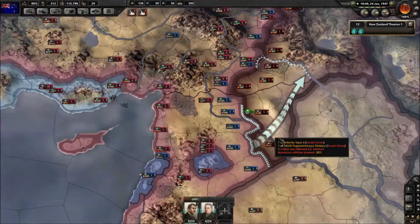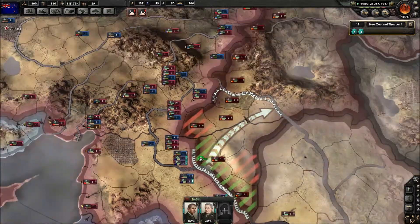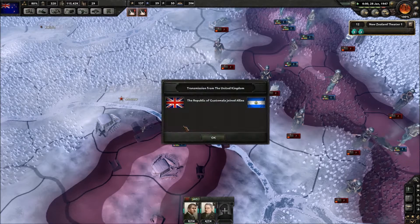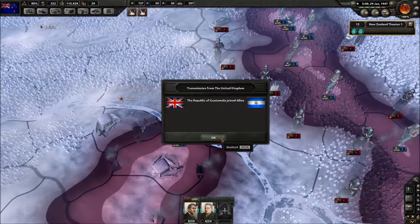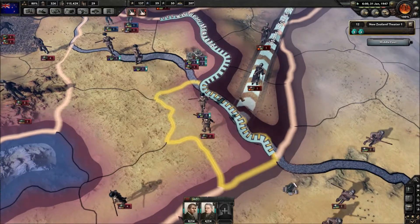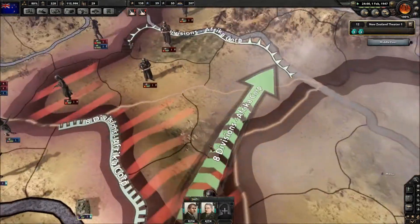Troops are now in position. We need to cross the river here, but there shouldn't be too much of a problem with the amount of troops we have. Tanks aren't engaging first — we'll try and push back. We'll take the Caucasus, and it should work out well. The enemies are falling back from Moscow now. Supplies are low — there's not much infrastructure around here anyway. Our little front of the war is going as we expected.